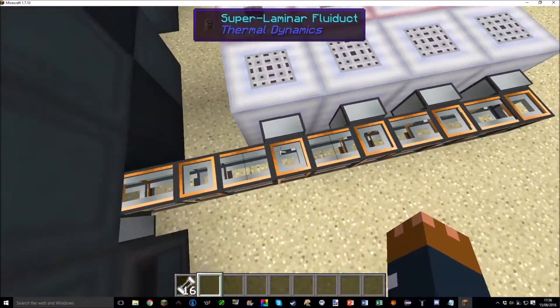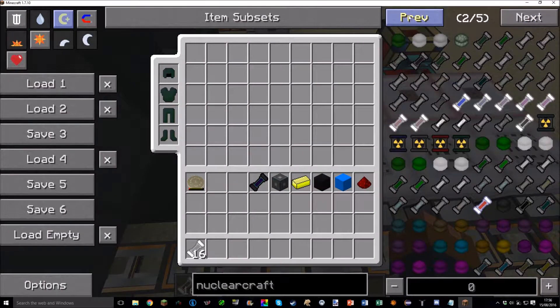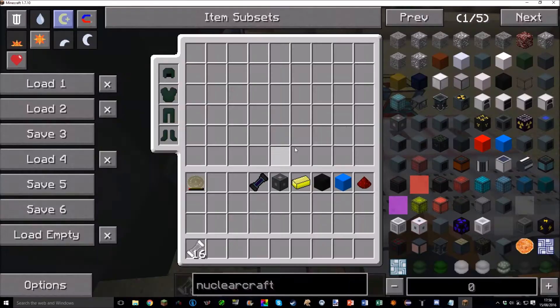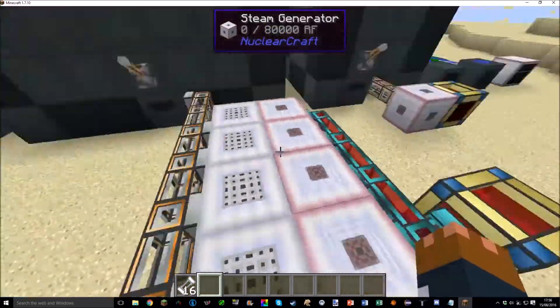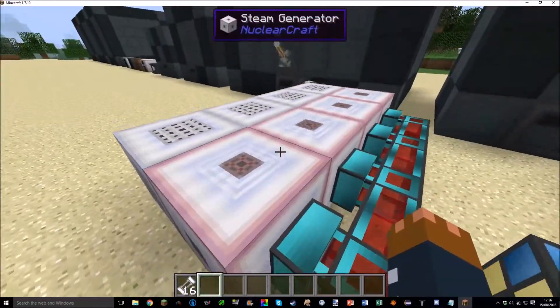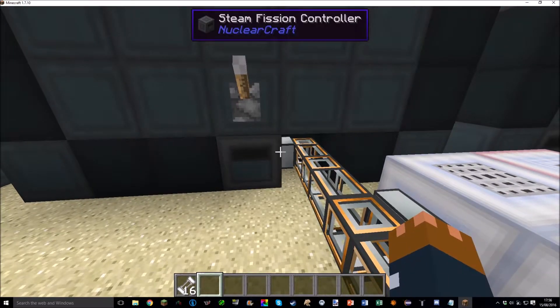The best approach is to aim for reactors that produce dense steam, because it's much easier to deal with. You feed dense steam into steam decompressors, which decompress dense steam at a rate of 2 millibuckets per tick of dense steam into 2,000 millibuckets per tick of normal steam. Feed that right into an adjacent steam generator, which uses 2,000 millibuckets per tick of steam to generate 4,000 RF per tick. This always produces more power than a straight RF-generating fission reactor.